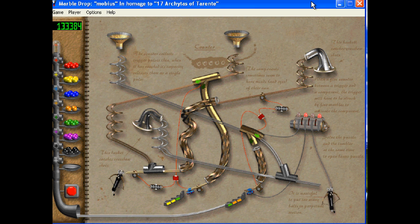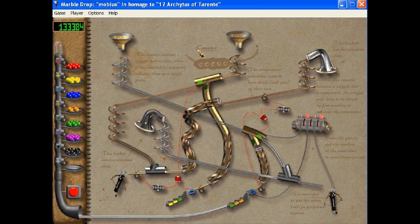I'm back playing Marble Drop. We're on level 17, Archytas of Tarentum. I actually looked that up — Archytas is a philosopher, mathematician, etc. from ancient Greece.